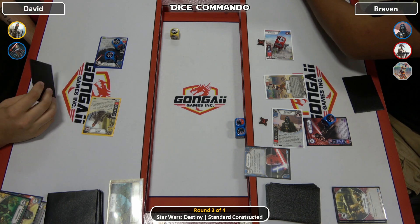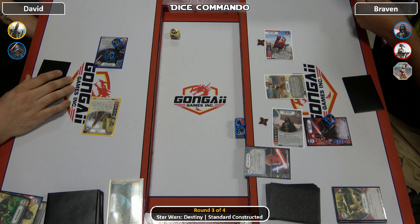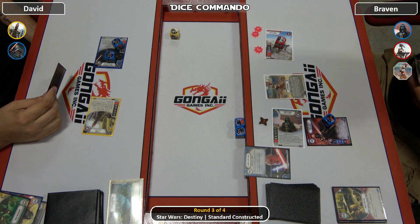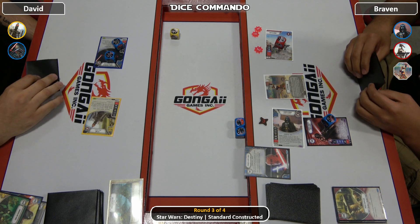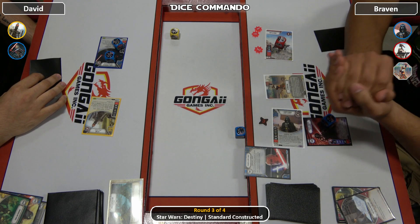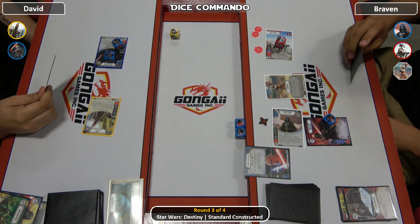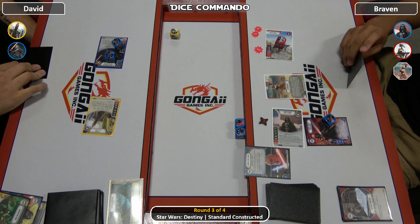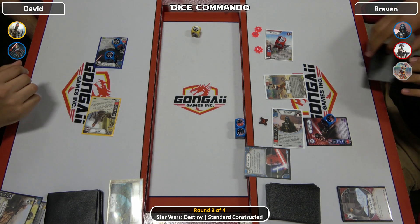Two and two on Vader. He actually went into the droid — droid's one away from dead. Braven will be hoping for a best defense next round. Braven pops to reroll again — another blank. One card left in David's hand. It's his pulse cannon. Drops to reroll — he's not going to be able to pay for it, that is the pay side on IG.